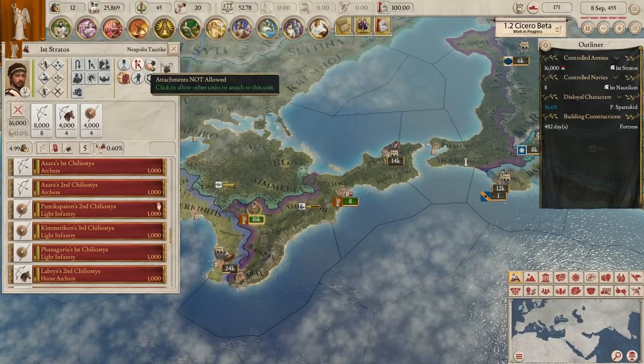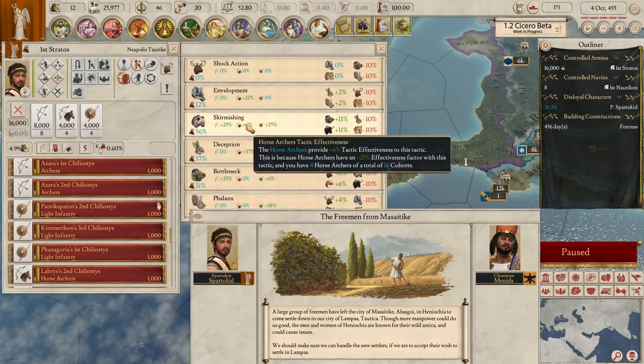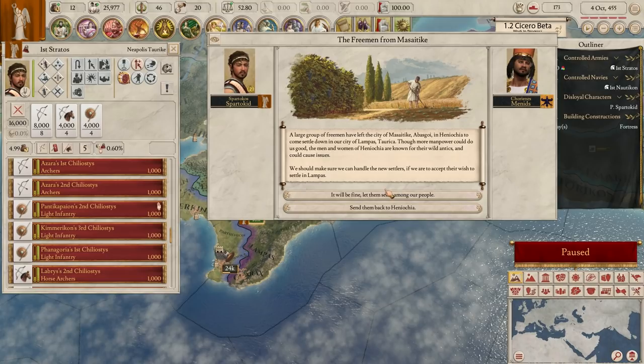We're slowly building up that experience. We're going to want to change our tactics to something like skirmishing, which is going to improve our horse archer effectiveness - pretty much everything we have. Skirmishing is the best thing we can do, but we could get countered - we'll have to see.